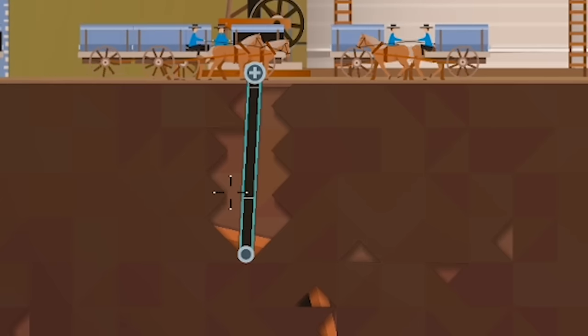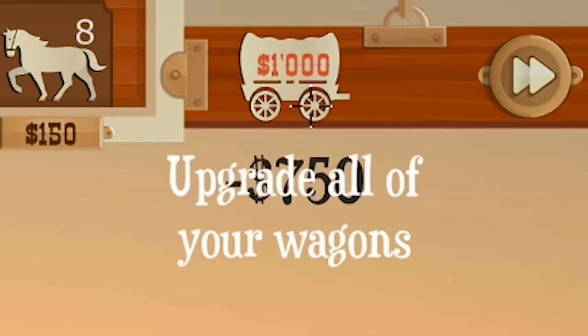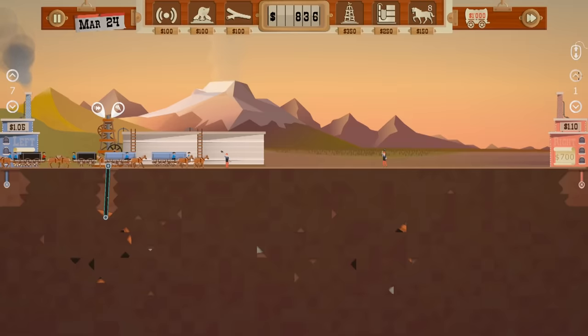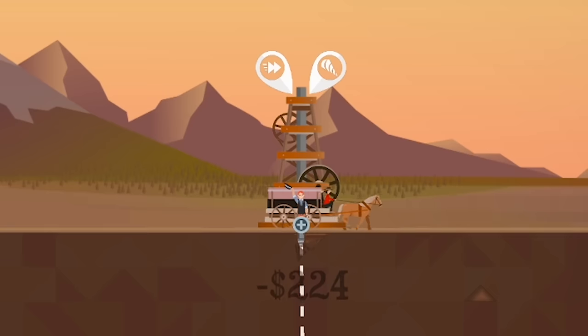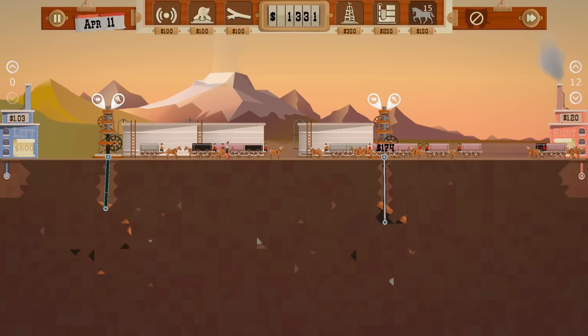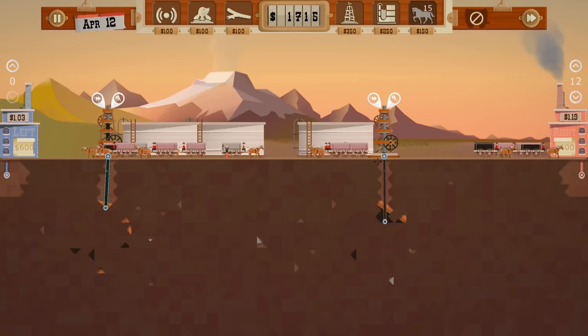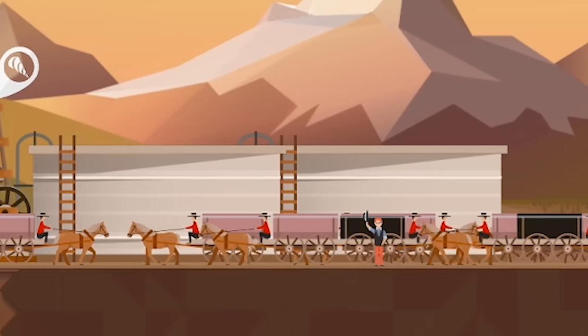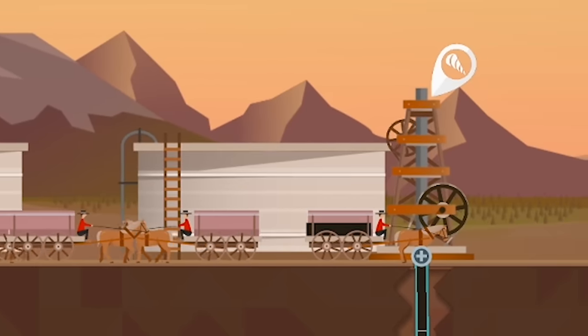I've upgraded this pipe to maximum capacity, so it's pumping oil out as fast as it possibly can — look at our profits go. We're going to upgrade our horses right now and maybe start bringing it to the other side, because that price is spiking too. And perhaps unwisely, I'm going to drill into this oil deposit too, so we're going to have lots to deal with. I just went ahead and bought max horses because I know we're going to be moving a lot of oil, and with 15 fully upgraded horses I'm still getting close to spilling at times, so I need to be careful.